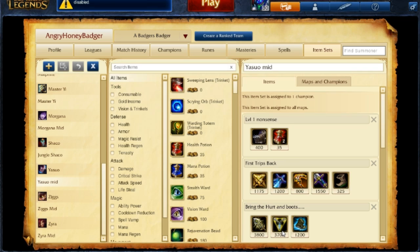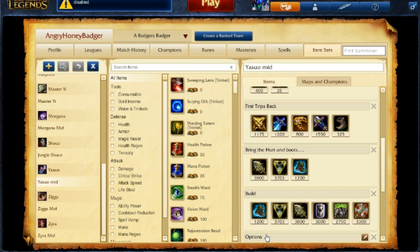For boots, I've been taking Merc Treads — a little Magic Resist and the Tenacity is very helpful. Pick whatever boots help you against what the enemy team has. For a full build, it may look like: Merc Treads, Trinity Force, Infinity Edge, Randuin's Omen for health and armor since you need to beef up, and Spirit Visage for even more health, Magic Resist, and a bit of cooldown reduction. You really only need two damage items to get going.